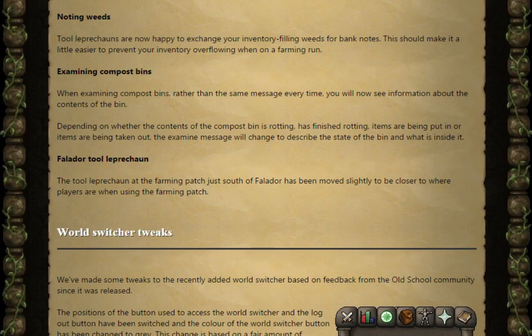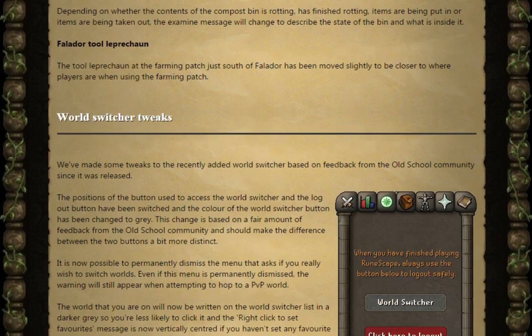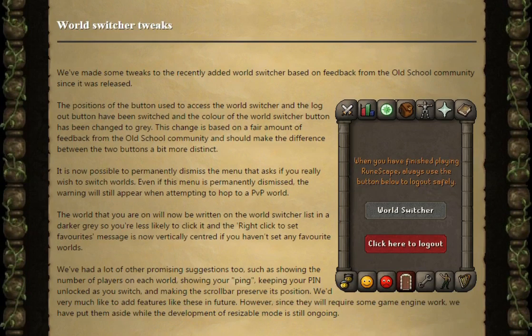Moving on, we've got the World Switcher tweaks. They've made some tweaks to the recently added world switcher based on feedback from the Old School community since it was released. The positions of the button used to access the world switcher and the logout button have been switched, and the colour of the world switcher button has been changed to grey. This change is based on a fair amount of feedback and should make the difference between the two buttons a bit more distinct.